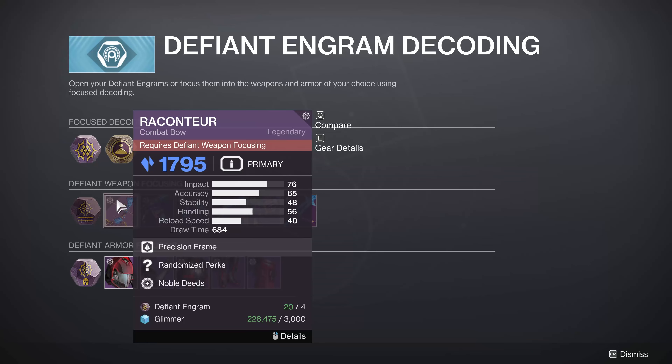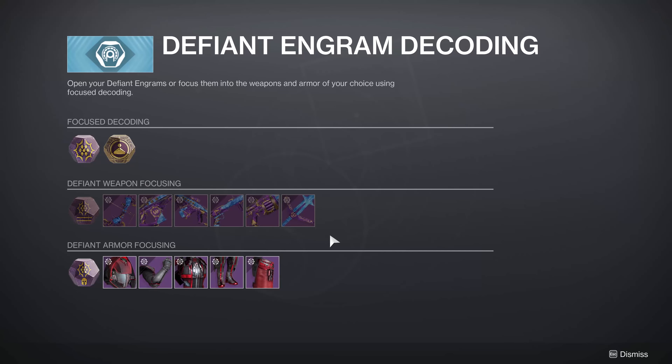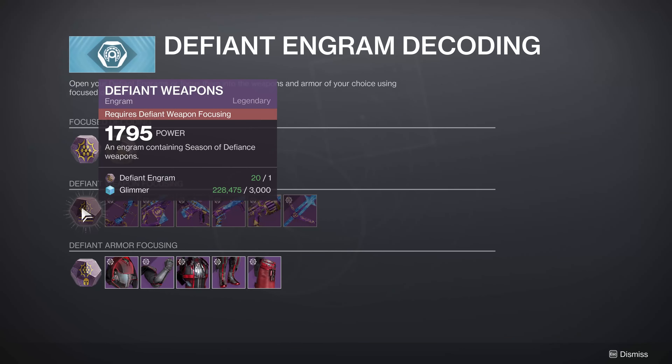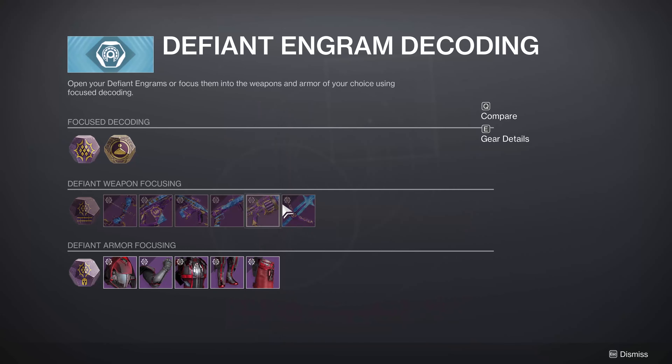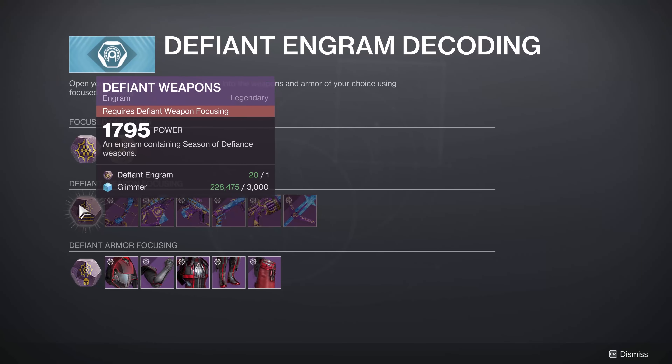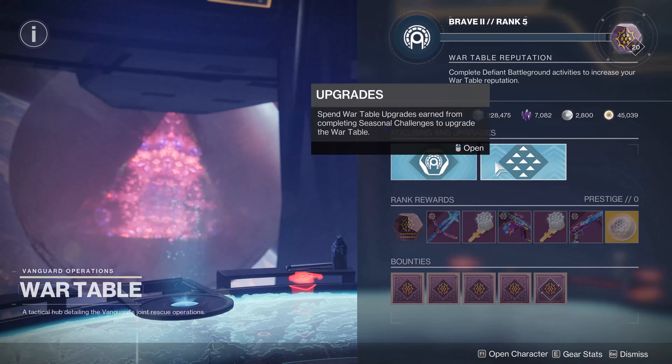When you get up to weapons, the Defiant Engram cost to focus into a specific weapon is expensive — it's four engrams. I'd basically be able to focus five weapons and I'm out. Whether going for deep sights or anything like that, that's not a very efficient way to do it. Your better way for a very long period of time is going to be focusing into the Defiant Weapons general category, because all of these should be craftable.